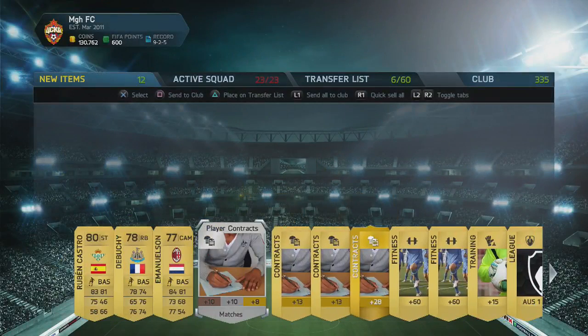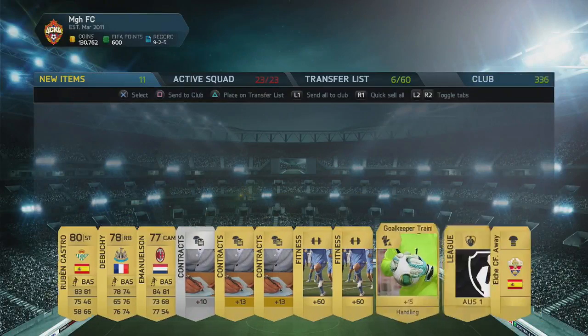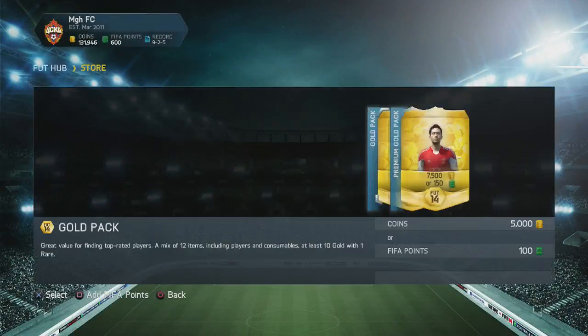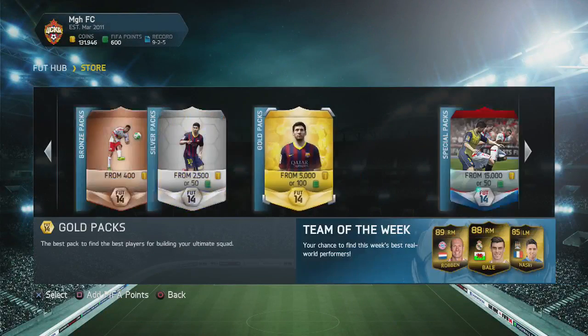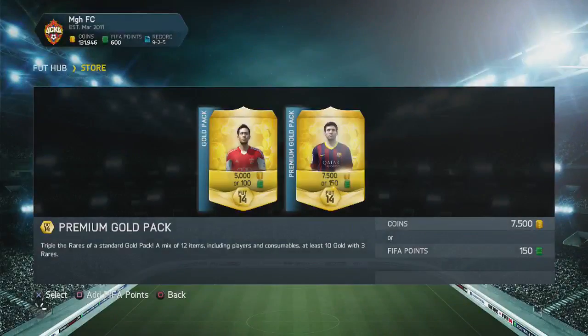Ruben Castro — he's a decent player but it's not who we're looking for, is it. Contract there, and that kit is awful as well. No luck there. Let's go back to the 150-point packs — we've got four left remaining. Let's see if we can get a Messi.